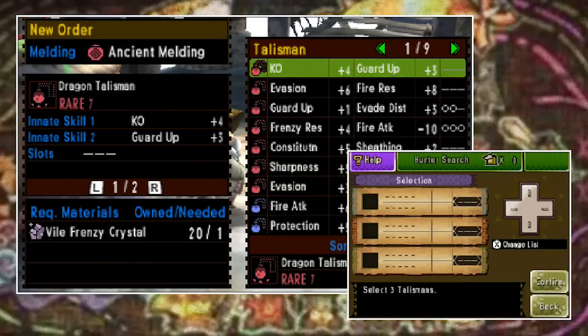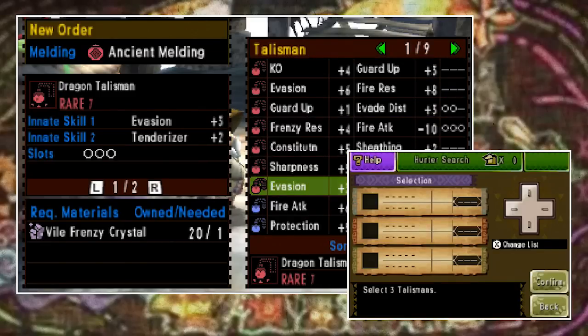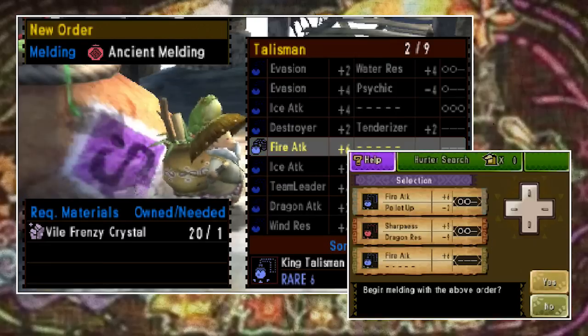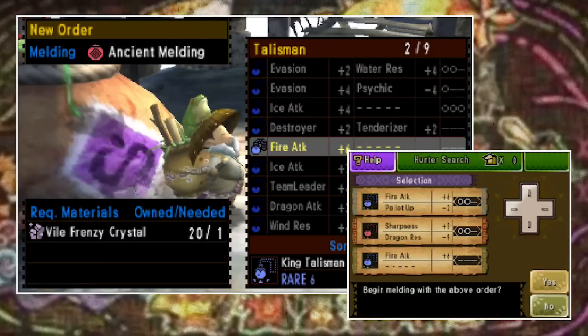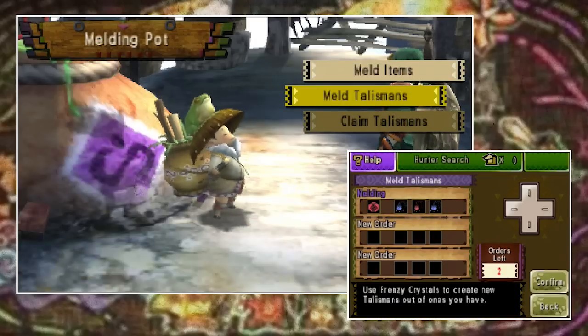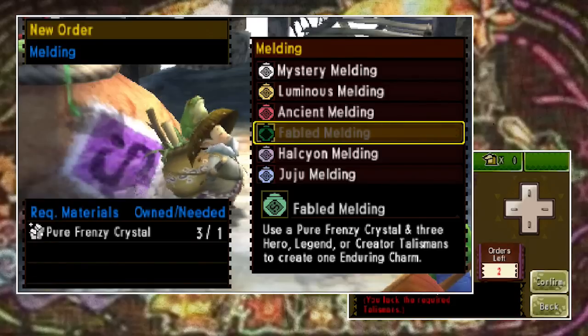Let's take Ancient as an example. I simply pick three talismans I don't really want — I'll grab this one, a Dragon talisman, and another King talisman. Provided I have the required Frenzy Stone — in this case a Vile Frenzy Crystal — I can then submit my order. You can submit a total of three orders.